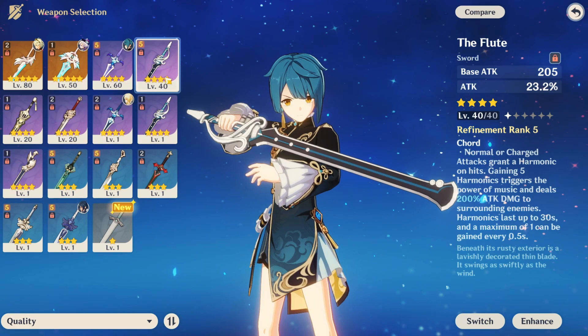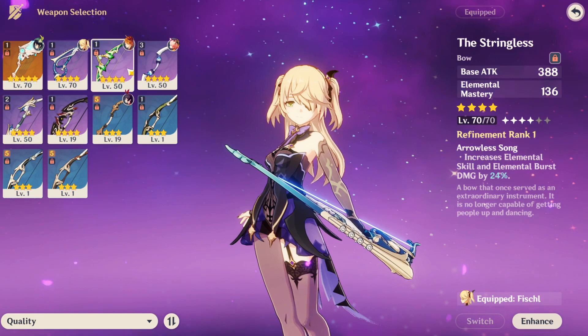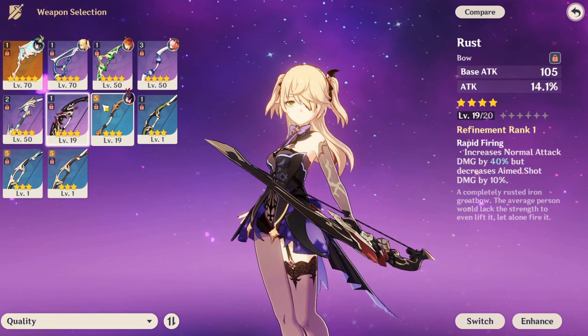Fischl is kind of unique with weapons — the Stringless is the only one that really does anything for her since I only use her for her skill and burst. She's also good for ranged enemies like hydro elites and birds. Rust is also fine, and the free-to-play option would be Slingshot. Razor is free-to-play friendly, so nobody should have any issues with him.